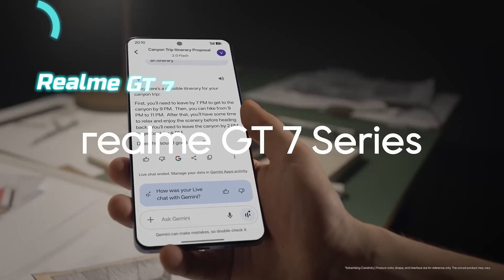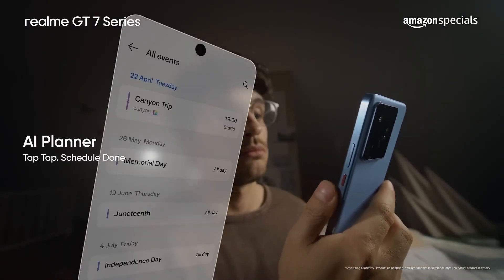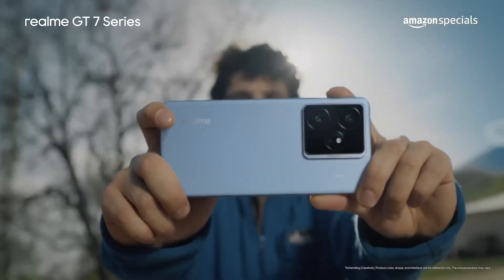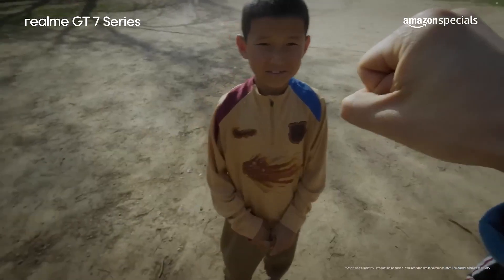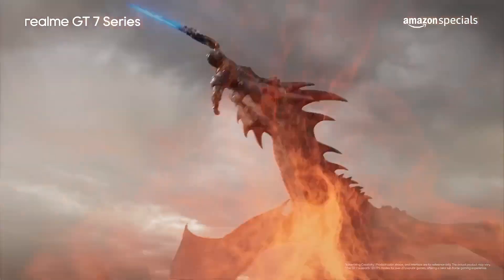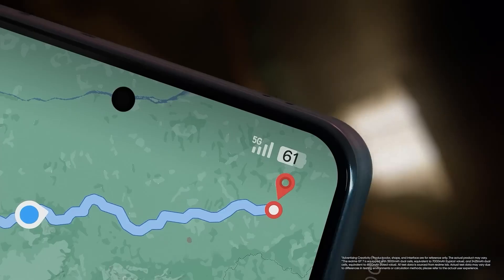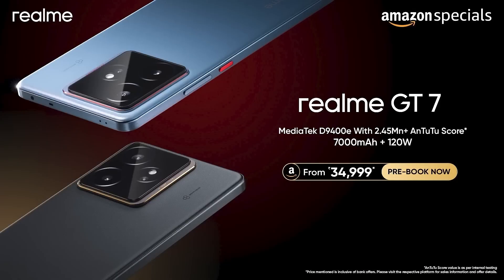Ranked third in our Dimensity 9400 lineup, the Realme GT7 is the phone that proves raw flagship performance doesn't have to come with an astronomical price tag. It's the perfect balance of engineering precision and youthful audacity — Realme's declaration that mid-price can still mean ultra-fast. Under the hood beats the MediaTek Dimensity 9400E clocked up to 3.4 GHz with an advanced 4nm architecture that keeps thermals low even during long gaming marathons.